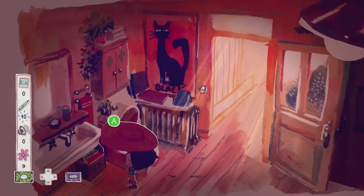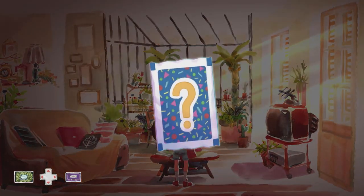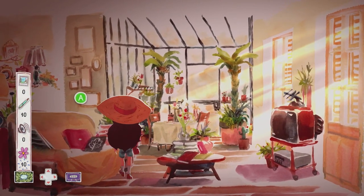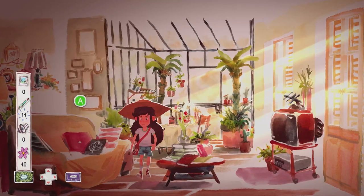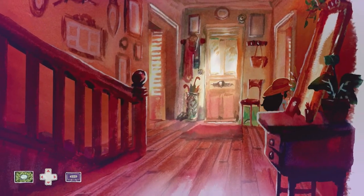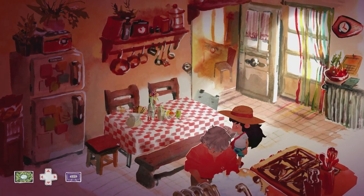Head into the living room — on the dining table is another sticker to collect. Behind the dining table towards this conservatory is another word to collect. Once you've got both of those, head into the kitchen to find another tape on the kitchen table, and then you're good to take a seat.